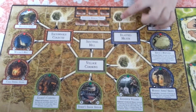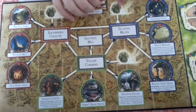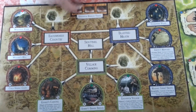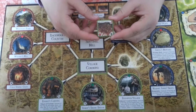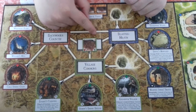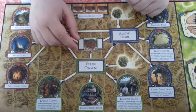Each time a monster goes to these vortexes, a new Dunwich Horror track token is put on the Dunwich Horror track. When there are three tokens, they are all removed and a Dunwich Horror appears. It appears at Sentinel Hill. It is green, and it is spawned because of the red drop here. Spawned means that it appears with specific conditions.